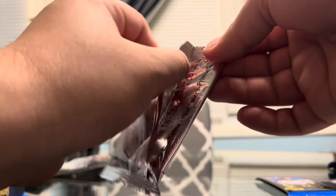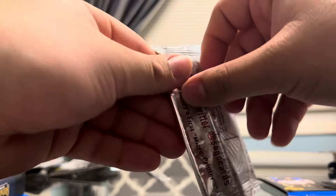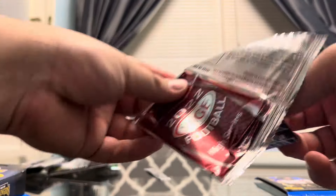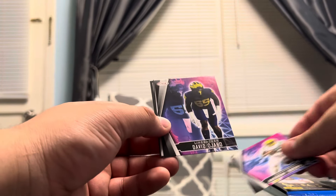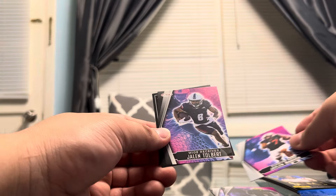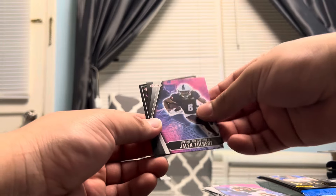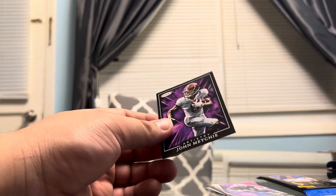And we're going to move on to Collector's Edition SAGE 2022 — you can only imagine what we'll find in here. We start off with Anthony Brown Jr., David Ojabo, Jalen Warren — running back for the Steelers, Jalen Tolbert for the Cowboys, and finally John Metchie on the Artistry insert. Pretty cool, nothing too crazy going on there.